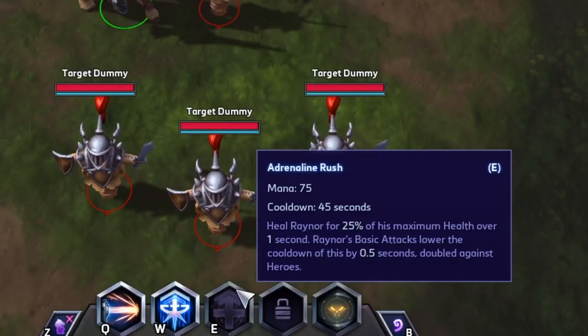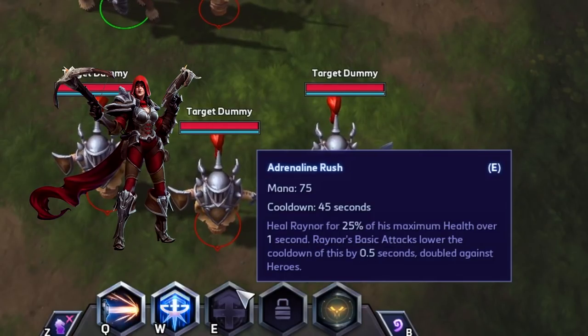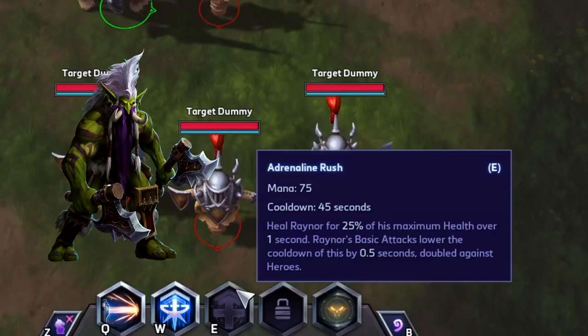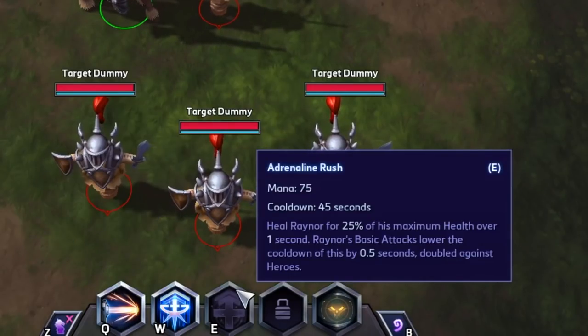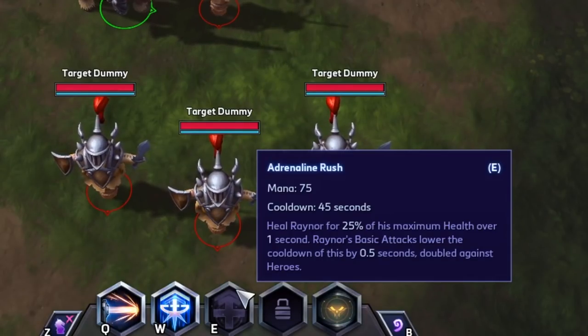Adrenaline Rush heals Raynor for 25% of his maximum health over one second. Raynor's basic attacks lower this cooldown by 0.5 seconds, doubled against heroes - so you get a full second every time you attack a hero. Unlike Valla, Raynor has a self-heal and is less dependent on his team to take care of him. Unlike Zul'jin, he can keep fighting during his use of Adrenaline Rush.